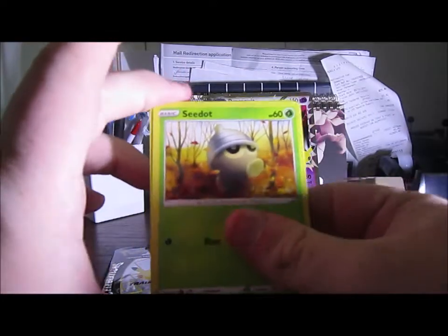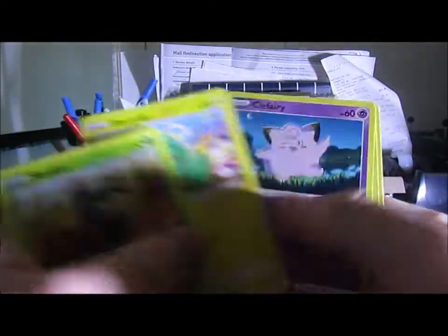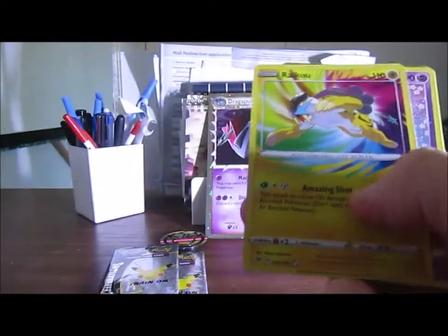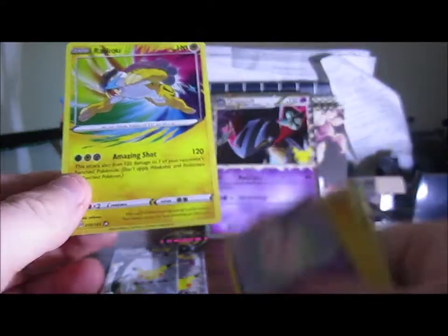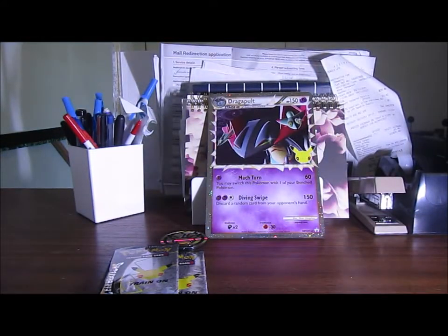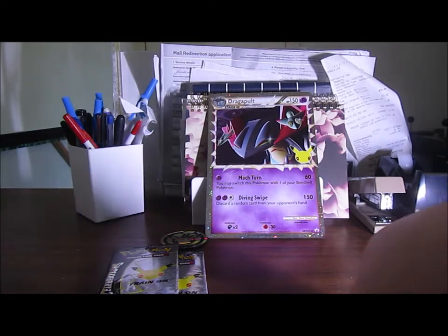So we'll keep that one. We got C-Dot, Electrite, Clefairy, Fampi, Yanma, Honor — oh, hold on — we got an Amazing Rare! I forgot — is that what they're called? I haven't opened up this stuff for a long time. Yes, an Amazing Rare Raikou — that's not bad.